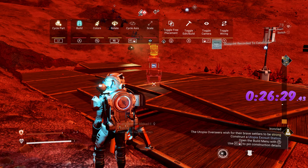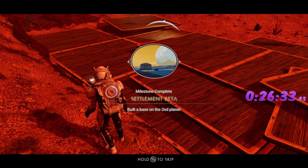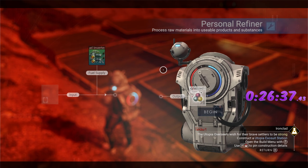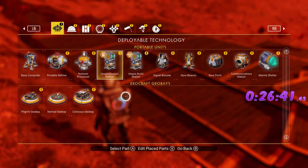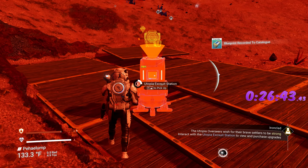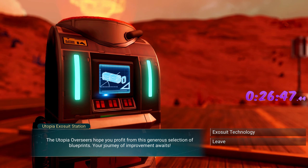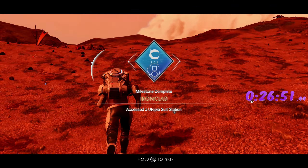Now we learned our exosuit upgrade. Let's grab our magnetized ferrite out of the refiner. Now we need to pop down our exosuit station — that's the one that needs 25 magnetized ferrite. Go in the menu, back out — done and done.